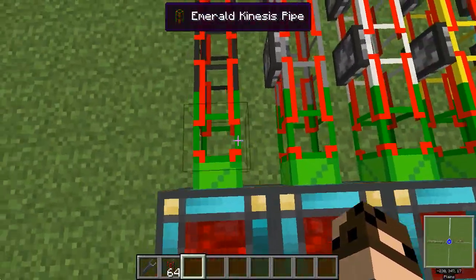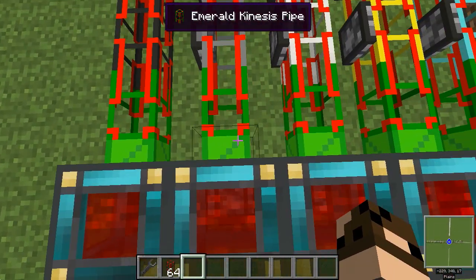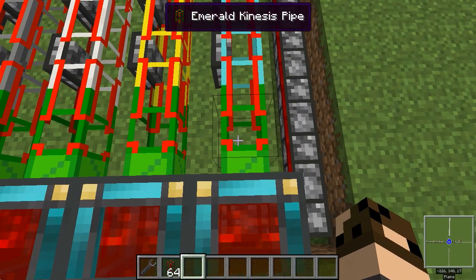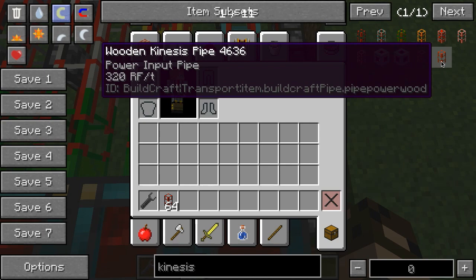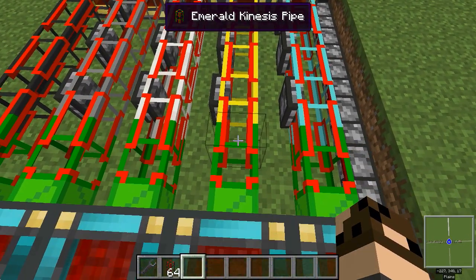Coming back here, I've got all of these different pipes using emerald kinesis pipes. Emerald kinesis pipes, like emerald transport pipes or emerald fluid pipes, are also extraction pipes, but they can extract a lot faster. Your wooden kinesis pipe can only extract 320 RF per tick, whereas your emerald kinesis pipe can extract 2,560 RF per tick — so that matches the gold kinesis pipe.